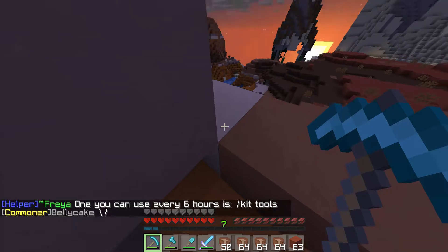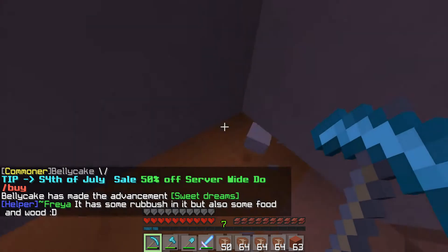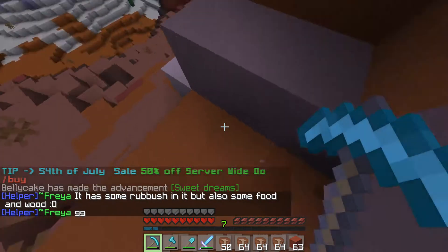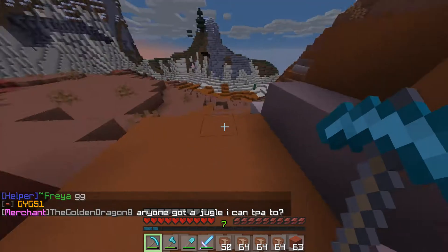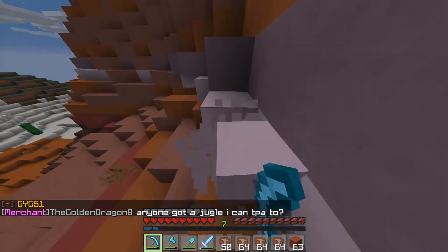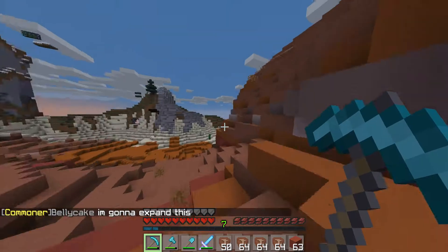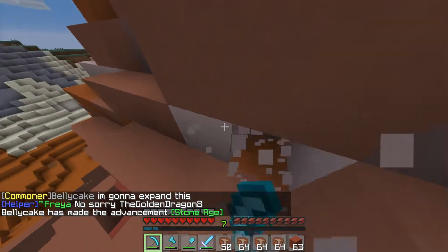I'm so used to hovering over it and it saying 'clay' but it's now terracotta. I think I might use some of this white clay slash terracotta for the roof, and then make like a spruce outline for the roof — spruce stairs with the white terracotta as like a little wall on the roof. I'm just gonna grab like two stacks of this.